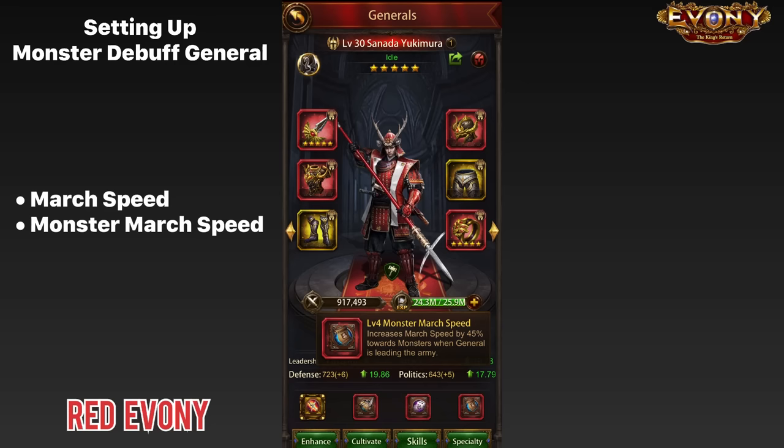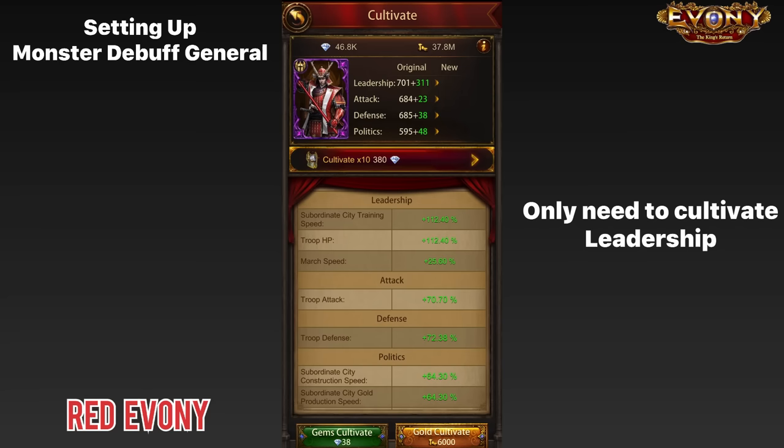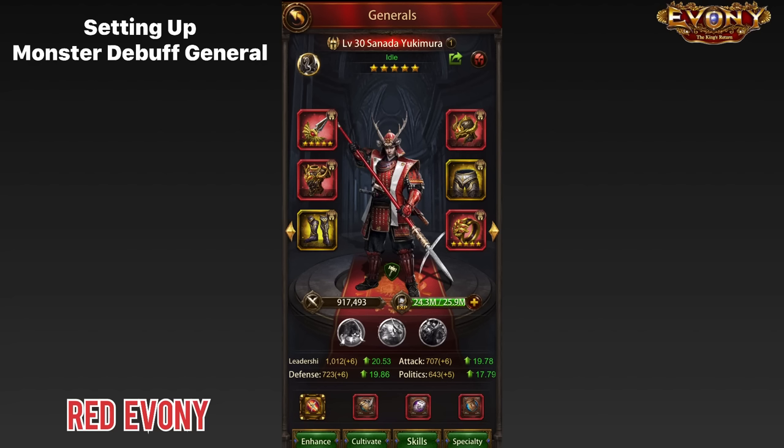Those three books are what I recommend you put on your monster debuff general. For cultivation, as you would for any rally-joining general, you only want to be cultivating leadership, because that influences the speed of the general. Finally, Sanada does have some extra debuffs in his specialty — his first specialty has monster attack debuff of minus 15%. I wouldn't recommend doing this simply because specialties are expensive and you will probably have higher priority generals you're saving runestones for. But if you can afford it, this is an extra debuff you can get with this general. Once you set your general up like this, you'll be ready to send him out to join as many rallies as possible.